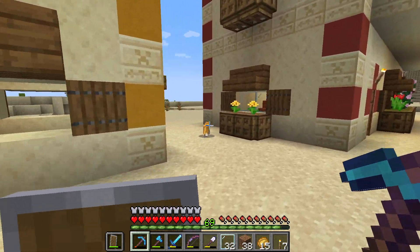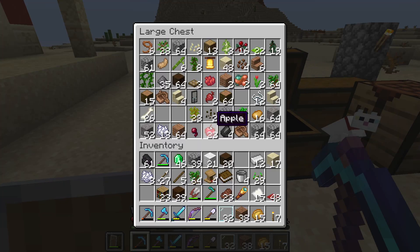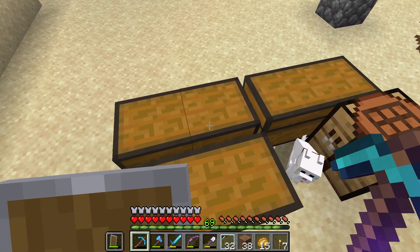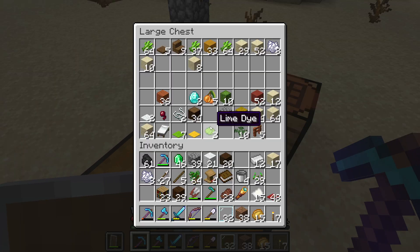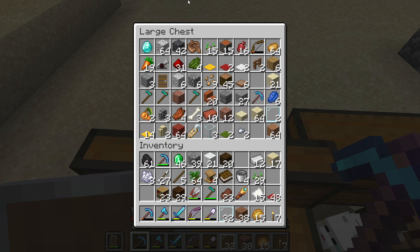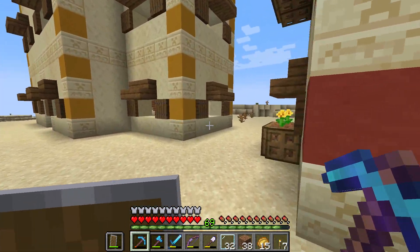If we have some fish, I'm going to tame this cat. I don't think we have this cat. Yeah, we don't have it. Let's see if we find some fish - if not, then we just can't I guess. No fish. I want this cat.